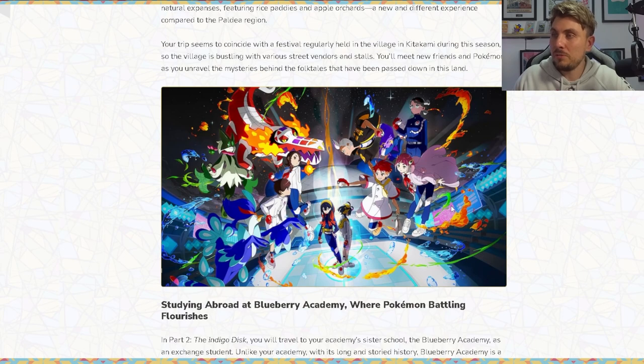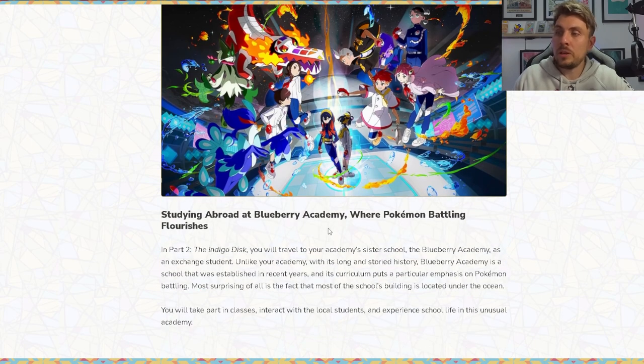In Part 2, the Indigo Disc, you will travel to your academy's sister school, the Blueberry Academy, as an exchange student. Unlike your academy with its long storied history, Blueberry Academy was established in recent years and its curriculum puts a particular emphasis on Pokemon battling. Most surprisingly, most of the school's buildings are located under the ocean — very cool and very fitting with a turtle Pokemon. You'll take part in classes, interact with local students, and experience school life in this unusual academy.